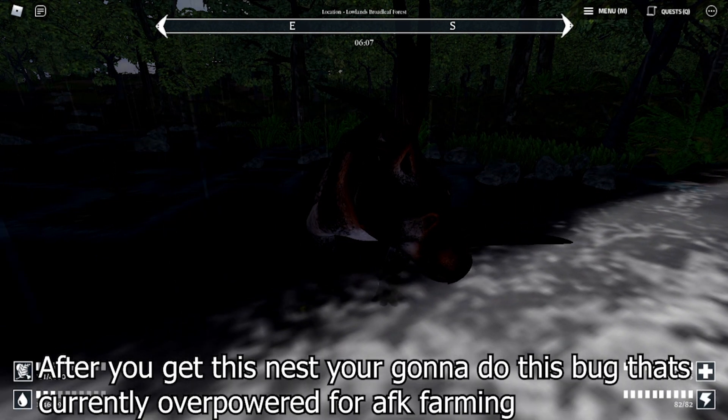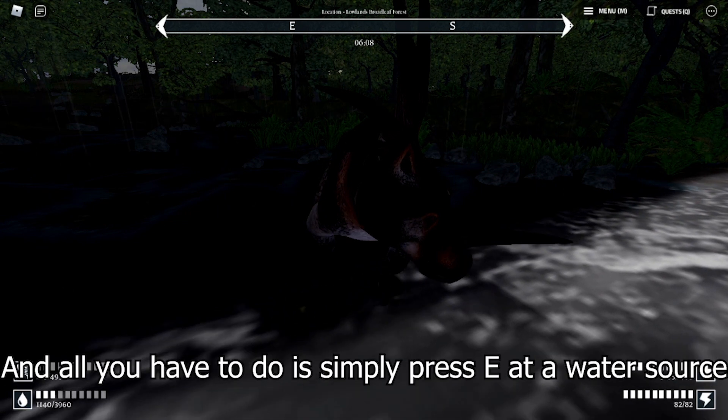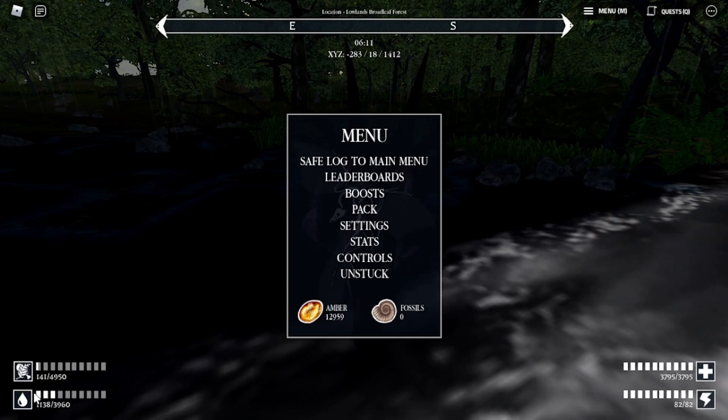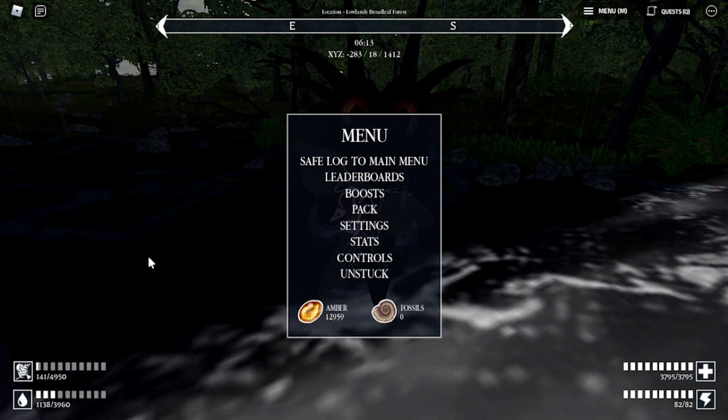After you get this nest, you're going to do this bug that is currently overpowered for AFK farming. All you have to do is simply press E at a water source. You'll realize that you're not even losing hunger or thirst. That's pretty much the bug — you do not lose hunger or thirst.